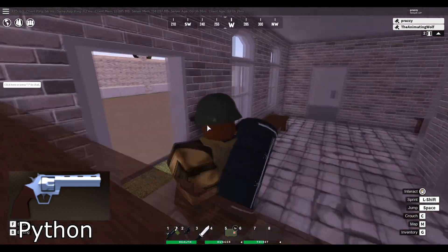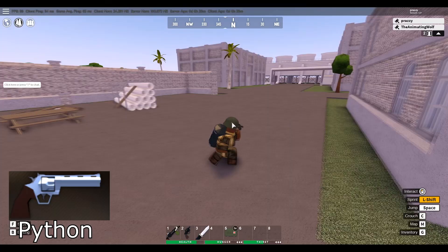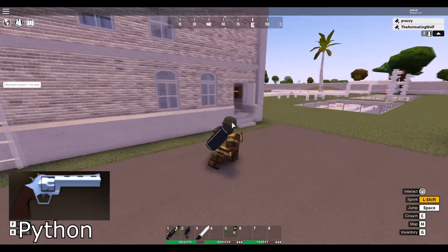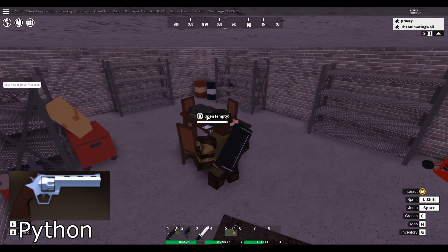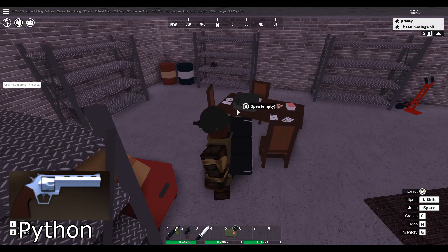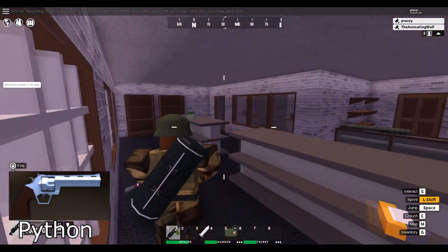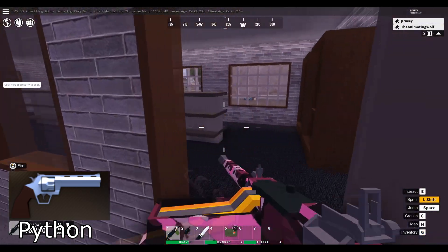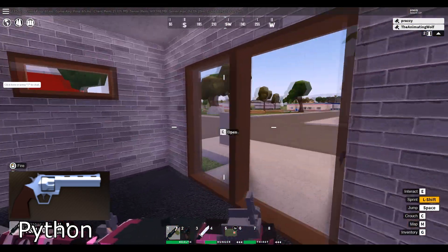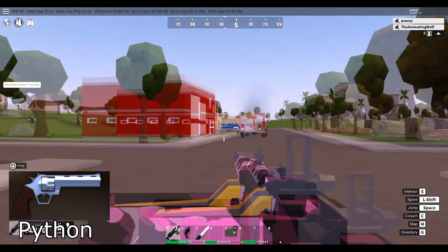The next weapon spawn is the Python. The Python now spawns in the power plant — when you come down to this little office building and go into the basement, it can spawn in the equipment case on the table. The Python still also spawns in Ashland at the gun store; go to the gun range and it'll spawn on the equipment case on the table there.